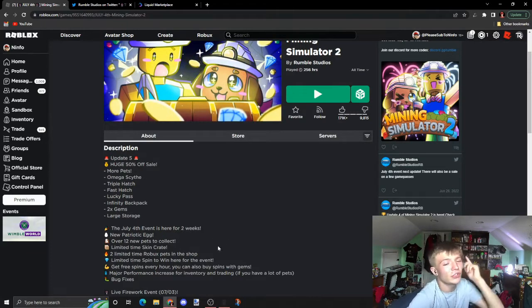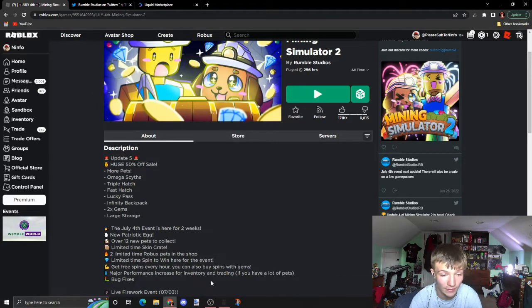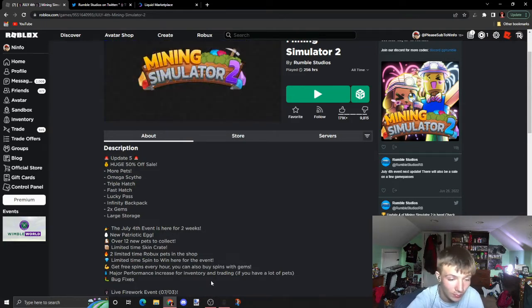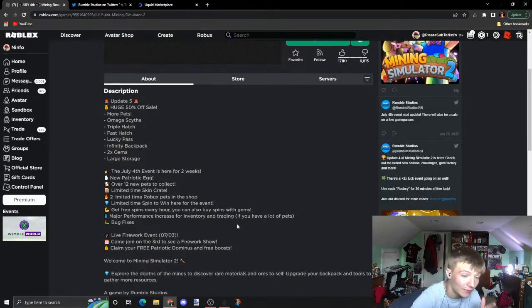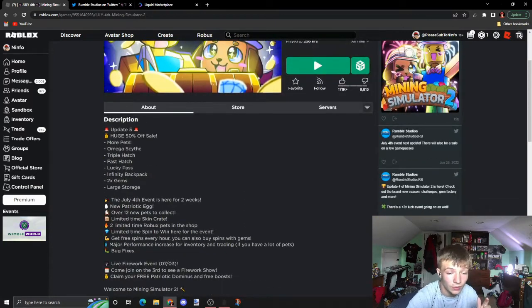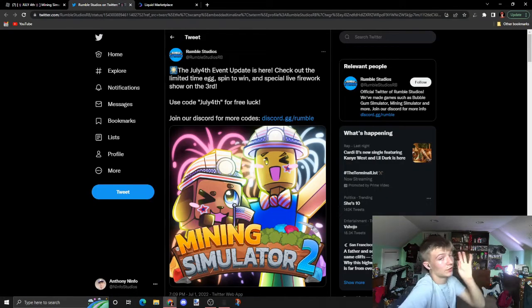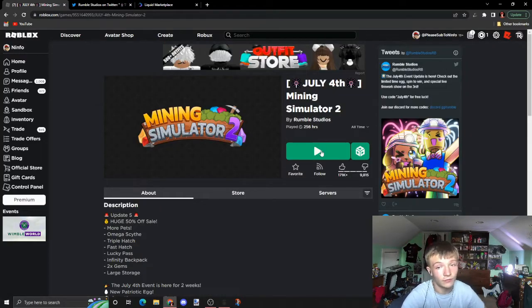The July 4th event is here for 2 weeks. New Patriotic Egg, over 12 new pets to collect, limited time skin crate, 2 limited time Robux pets in the shop, limited time spin to win, free pet spins every hour, you can also buy spins with gems. There's also a live event for fireworks, where you can claim free patriotic items and boosts. There's also a code — July 4th — which gives you free luck.